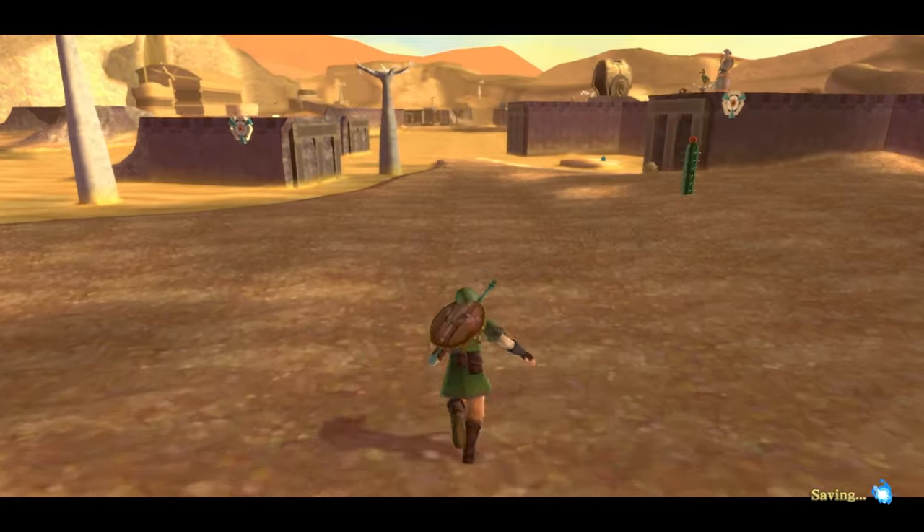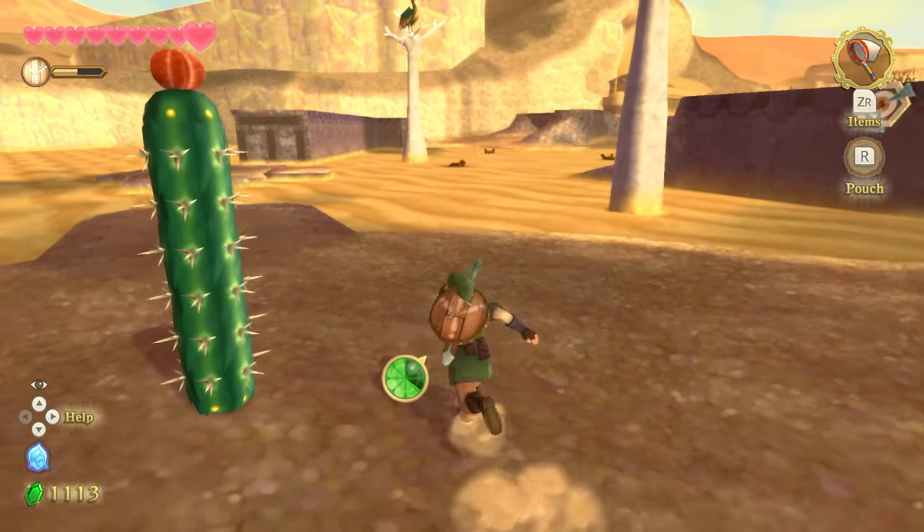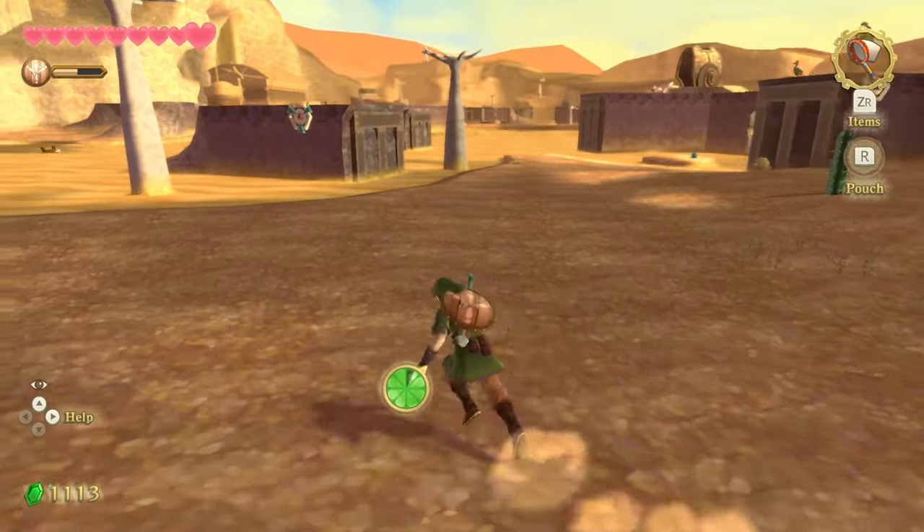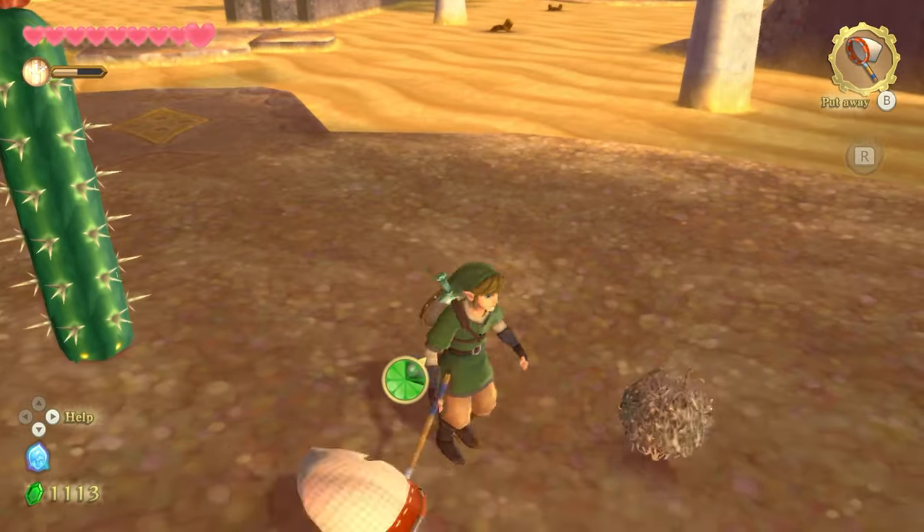Enter the hole, then run back outside. All you have to do now is run towards this cactus over here and the tumbleweed will spawn behind you. Repeat the same steps. Sometimes, you don't even need to run all the way to the cactus. You'll just get lucky.